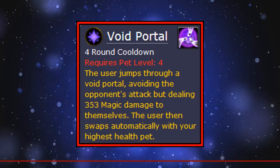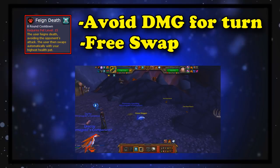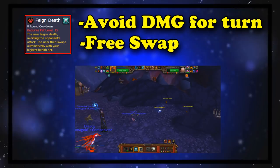Number 6 is Void Portal. To explain it, let me tell you about an actual good ability called Fane Death. Fane Death on an 8 round cooldown lets you avoid all damage for the turn and swap out to your highest health pet on the back line. With this, you can tactically avoid big hits or combos and swap to another pet who's fresh on cooldowns without losing a turn to do the swap. It's an ability with 2 good effects in 1, deserving of its long cooldown for its great effect.